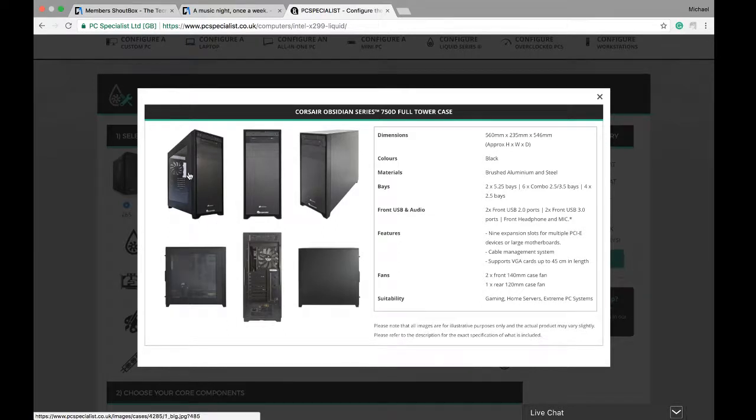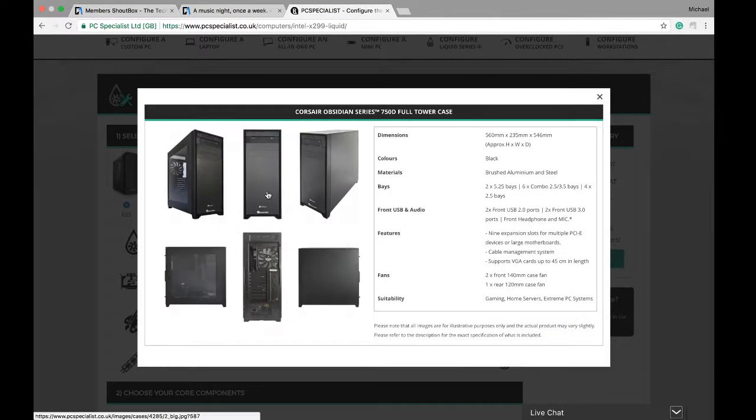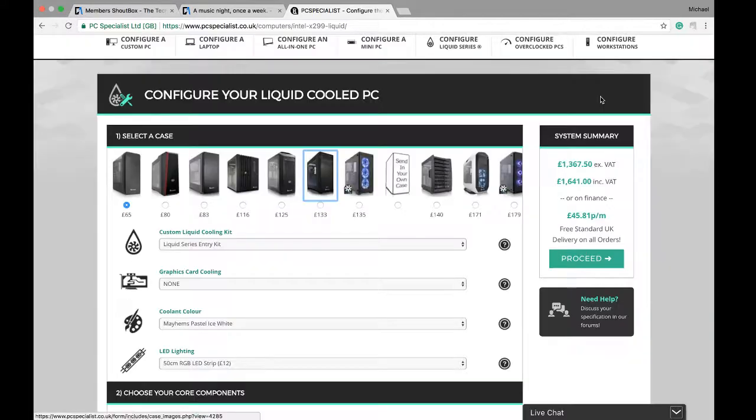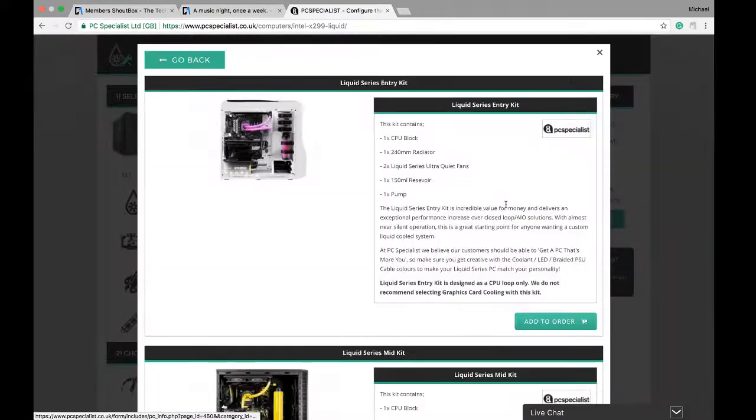First off, the case — I'm getting a full tower case. It's a bit smaller than the one I was originally gonna get, but it looks really nice and clean with a big window. It looks really nice, so I'm gonna get that for one hundred and thirty three pounds.